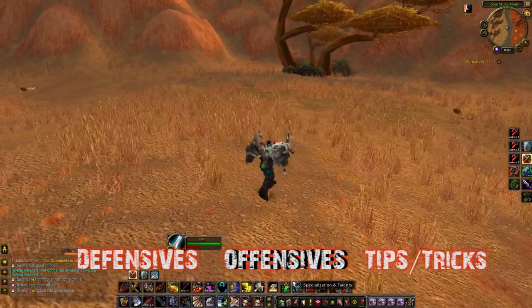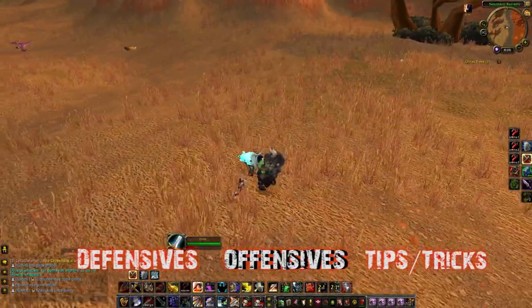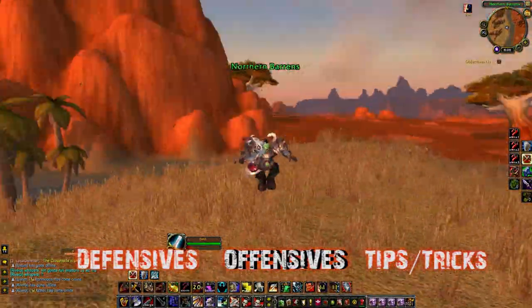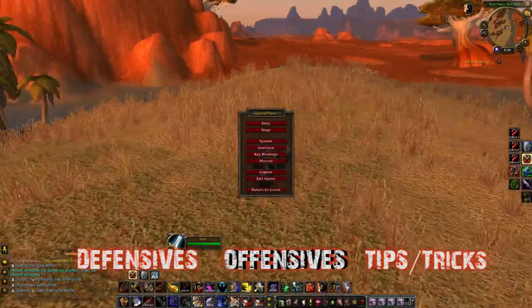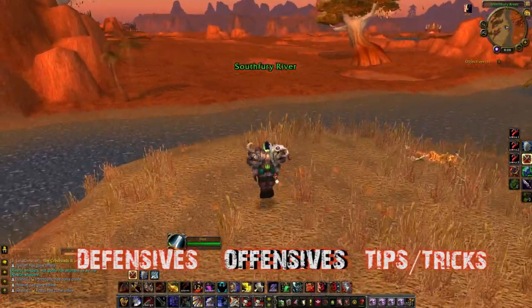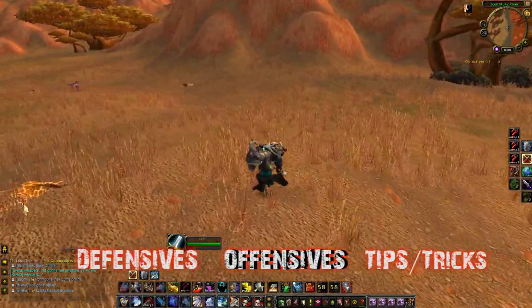On top of all those stuns, warriors also have a one-minute disarm, which is going to be really effective against another warrior, a hunter, or even a ret paladin. I have two weapons on my paladin right now — one with a weapon chain and one with Dancing Steel — specifically to account for which comps have disarm and which ones don't.